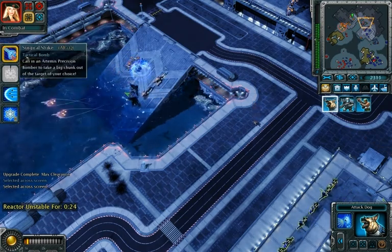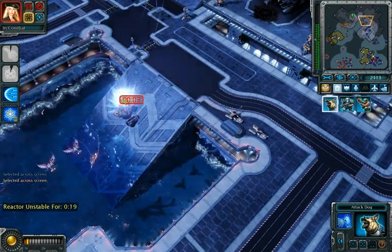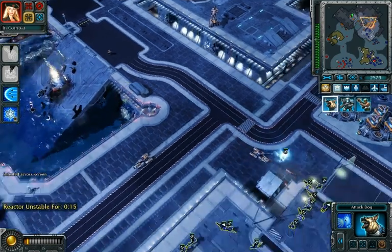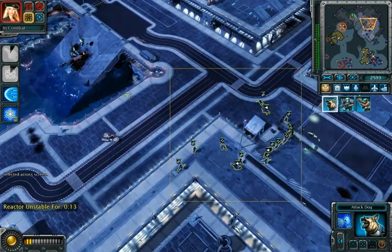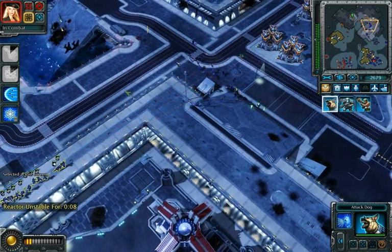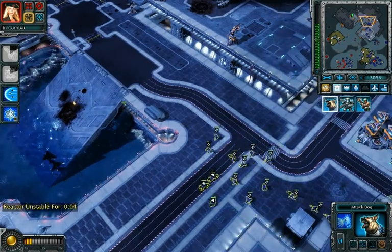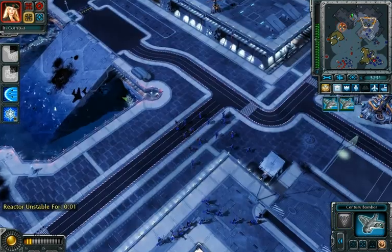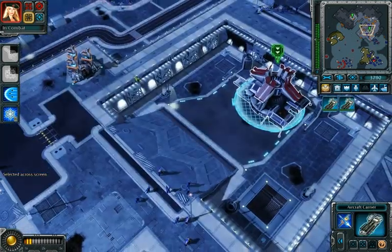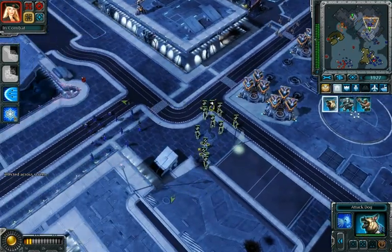Select location. Select target. Right here. Damn, right here. A unit is under attack. Unit lost. Right here. The unstable reactor has corrected itself — we'll need to send in another engineer. Right here. Enemy units detected.